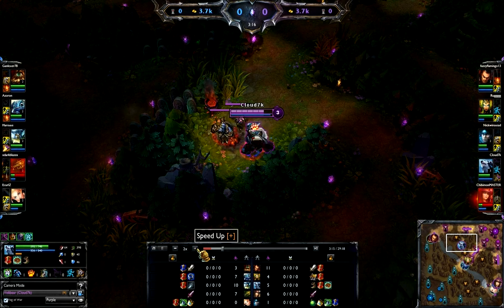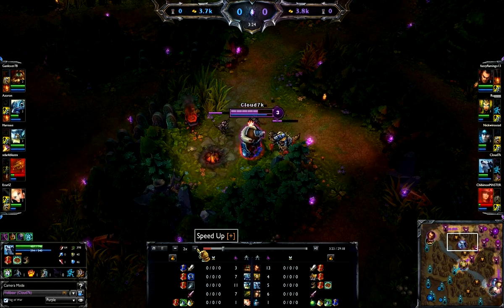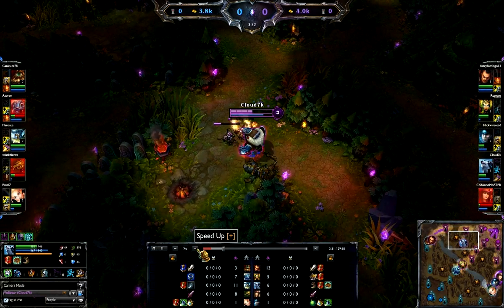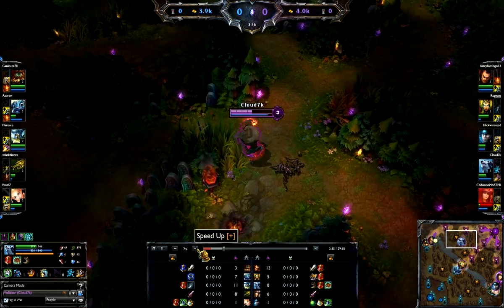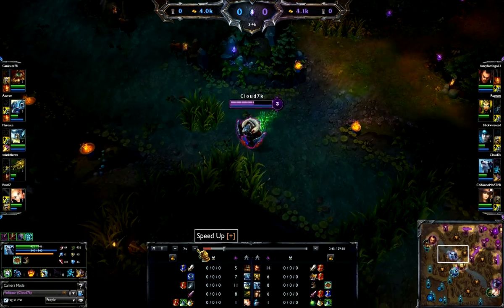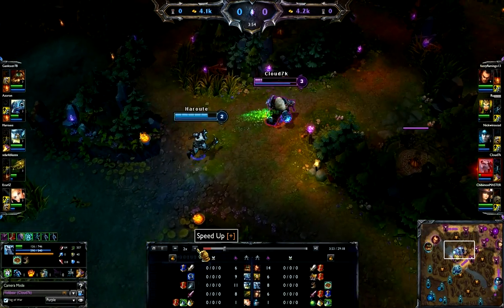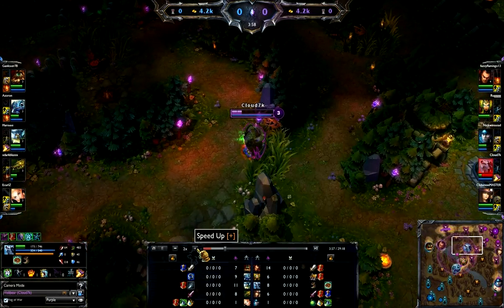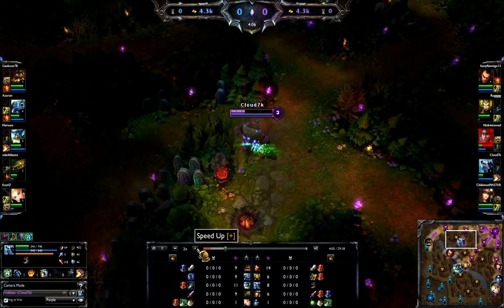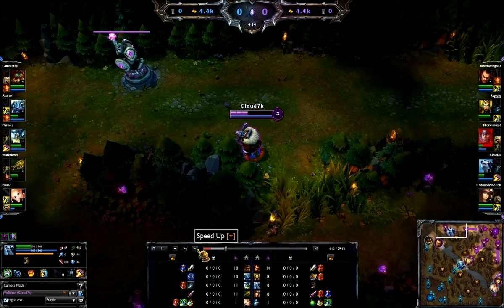So I went ahead, got the red, did my blue, then I thought I'd go ahead and do my red again because I needed that extra experience. What I'm going to do is find opportunities to gank. I was going to go for top lane but it was pushed, so I decided to check where Olaf was. I found him, had to get out, burned Ghost already. I could have stayed and fought but I would have died and I didn't want to burn my passive - it's almost necessary for Volley Bear to keep his passive.